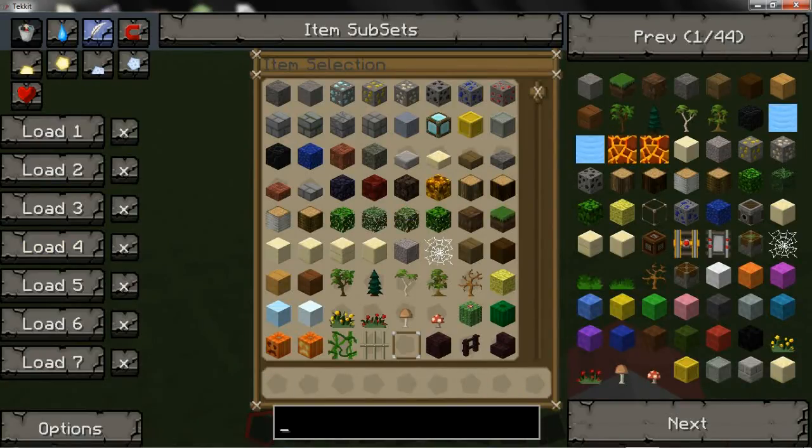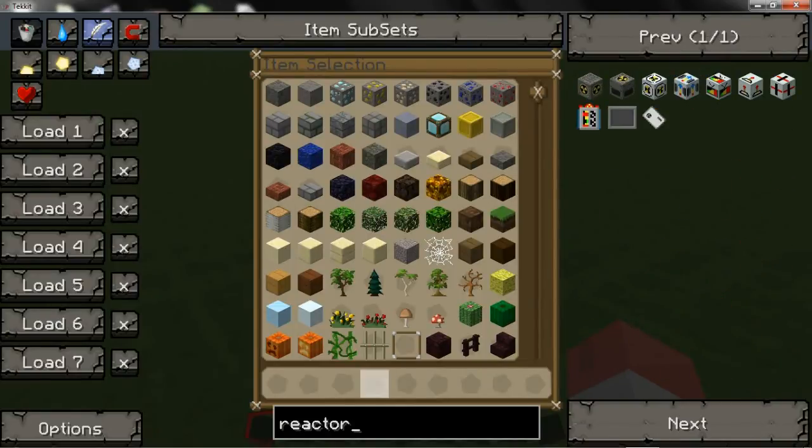I'll just wipe my inventory. What you want is to start yourself off with a reactor chamber and a nuclear reactor.